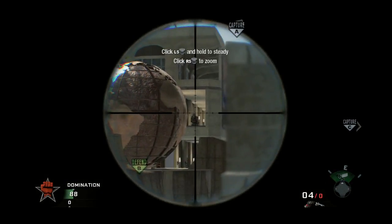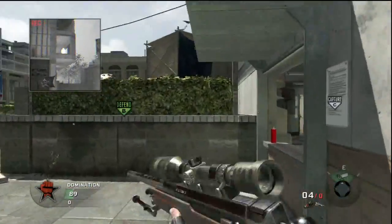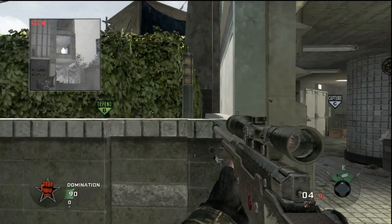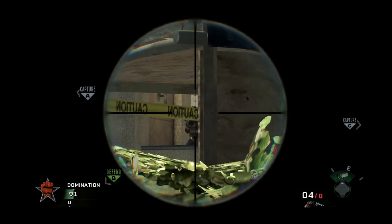A couple of shot spots — everybody knows this little camp window here. There are a couple different things you can do: if somebody's up there you can give a nice little jump shot right there, or if you want to, you can jump straight onto this little ledge in the window and you actually have a pretty clear shot to the guy camping in that window.